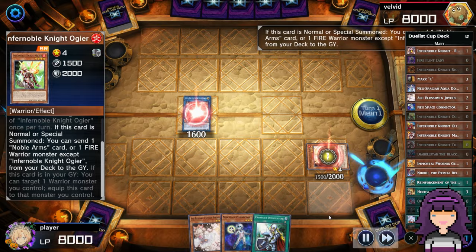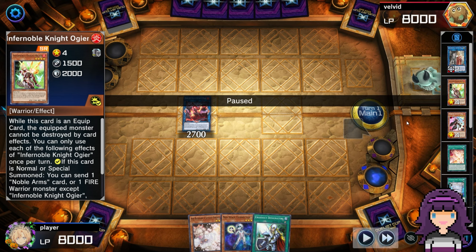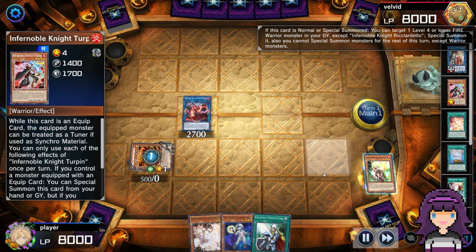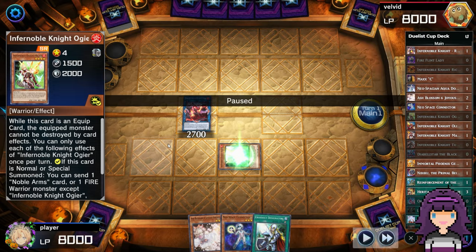I'll use Isolde to add another Neo Space Connector. Normally, if you didn't open DML stuff like I did, you would summon Augier from deck. Here I sent Turpin, but if you didn't open a way to get Ricordetto into the graveyard, you would use Augier here to send the Ricordetto. Because now we're going to use Promethean Princess to bring back Ricordetto, and Ricordetto is going to bring back Augier. This is what I was talking about in the profile: just try to go for a checkpoint. I knew as long as I can get to the point of Promethean Princess bringing back Ricordetto to bring back a level four like Augier, then I can full combo out.